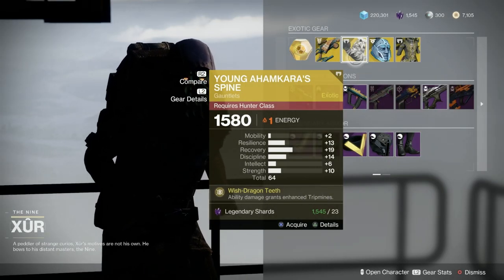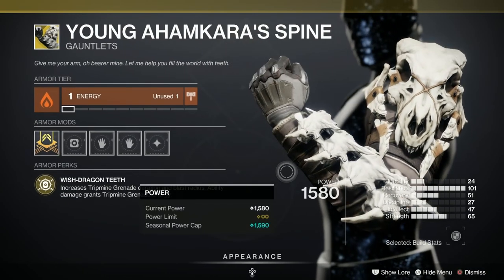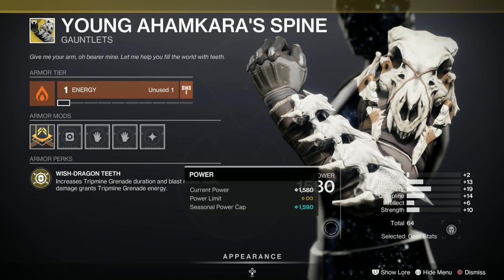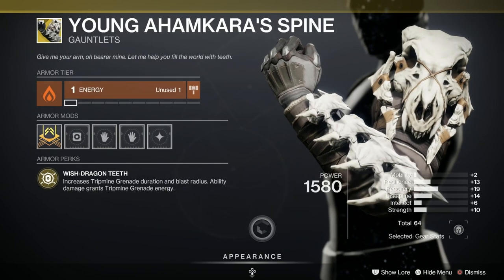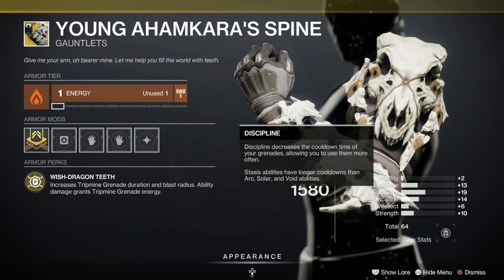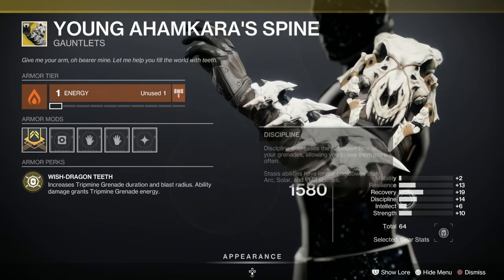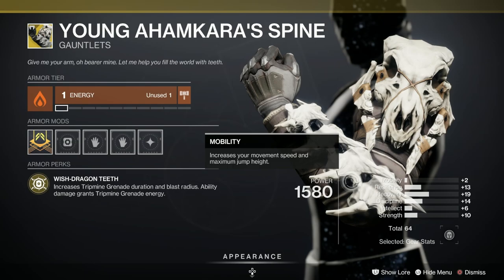For the hunters we've got the Young Ahamkara Spine. What have we got here for the stats? 64 overall, 13 in resilience, 19 in recovery. Mobility is dreadful, but it increases tripmine grenade duration and blast radius. Ability damage grants tripmine grenade energy and discipline is what we're looking for — not too bad. Overall it's not a bad stat roll, just a few things in the wrong place. If that recovery was in mobility that would have been amazing, but it's not, so tough.